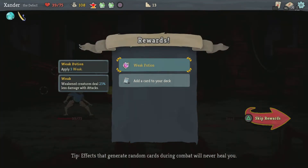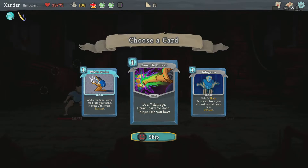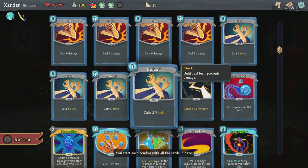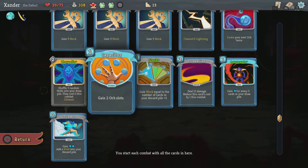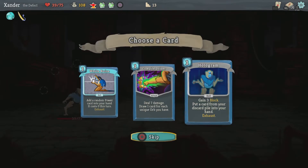Get money. Apply 3 weak — no. Add a random power card into your hand, it costs 2 this turn. Or deal 7 damage, draw one card for each unique orb you have. I do need to get some drawing cards. Gain 3 block, put a played card from your discard pile into your hand, exhaust. I just tried to think when this would be helpful — I could do things like this, be able to put it right back into my hand. Or the other card that does energy and doesn't even exhaust. I think I'll grab this.